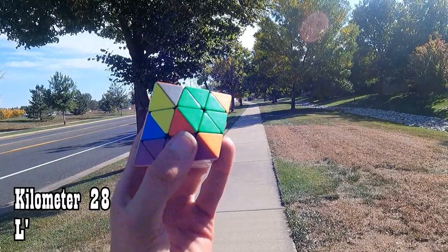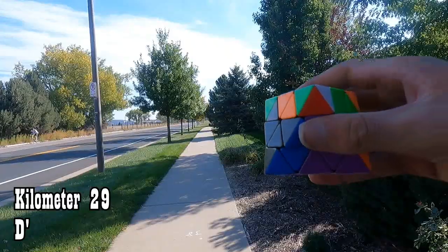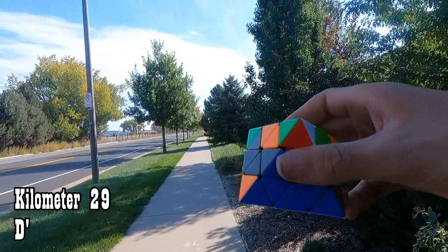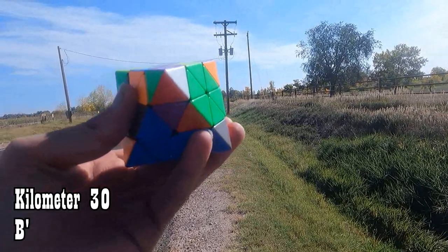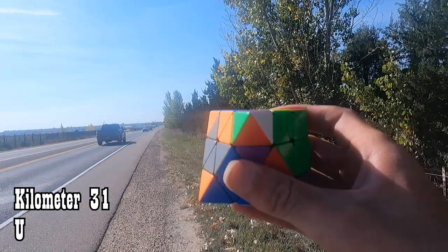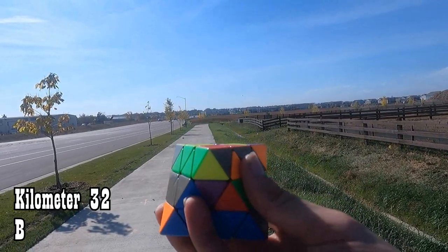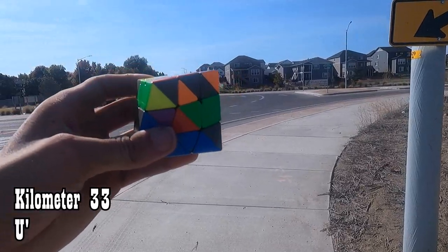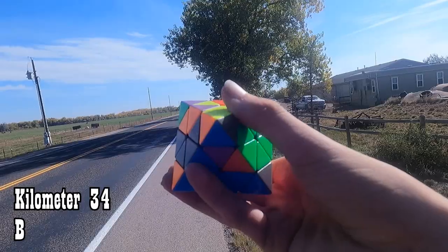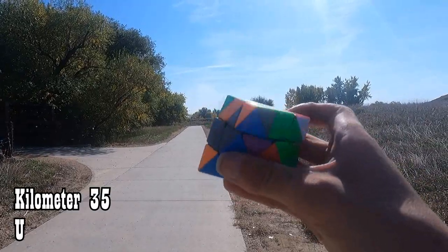Twenty-eight kilometers, and this is not too bad I guess — I am headed east now — L prime. Twenty-nine kilometers, D prime. Thirty kilometers, B prime, and I really want to get off this road. Thirty-one kilometers, U. Thirty-two kilometers, B. What a place for a kilometer — U prime. Thirty-four kilometers, B. Thirty-five kilometers, U. What a relief to be back on the trail.